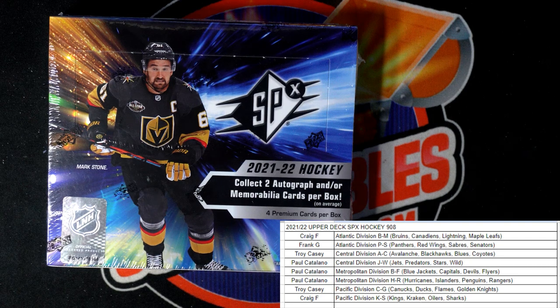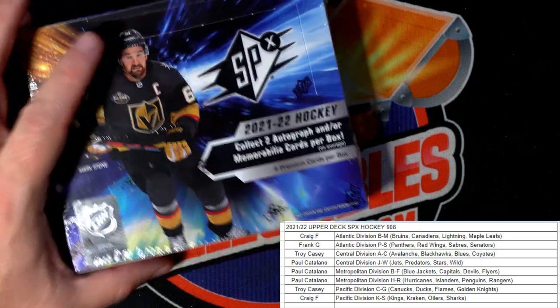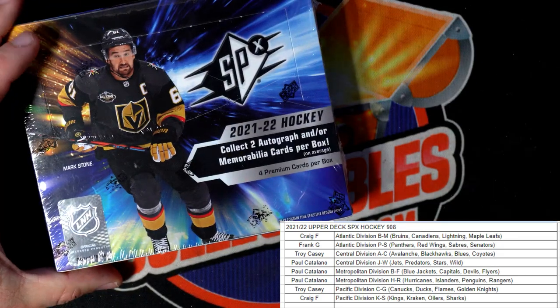It's going to be Upper Deck SPX 909 — being listed as we speak. All right, there we go — SPX 909 is now on the site. All divisions are currently available. So here we go — 908, sorry about that. Let's do it, let's rock.